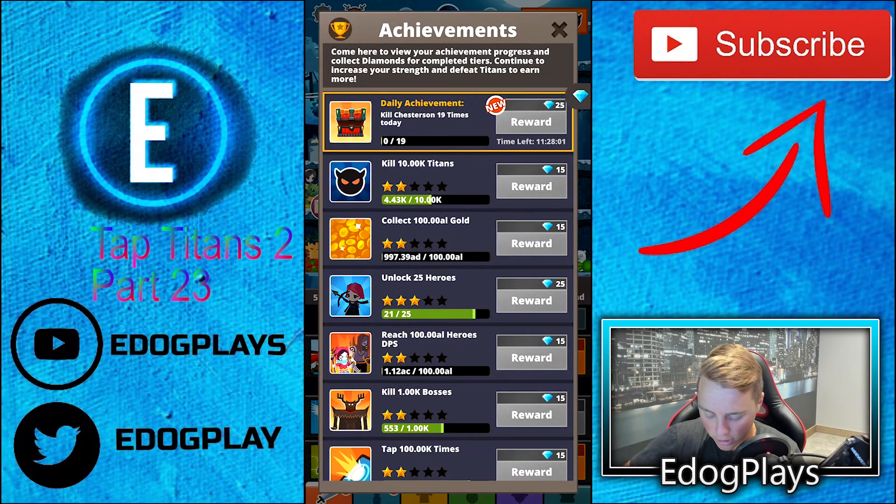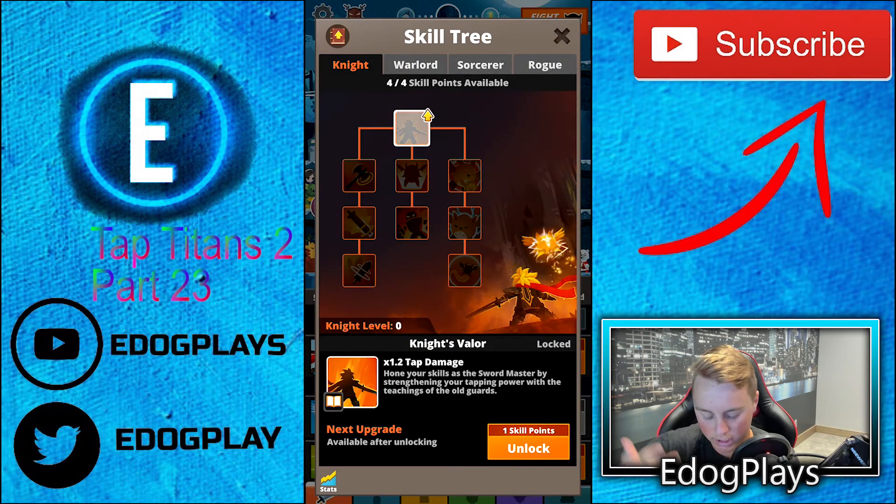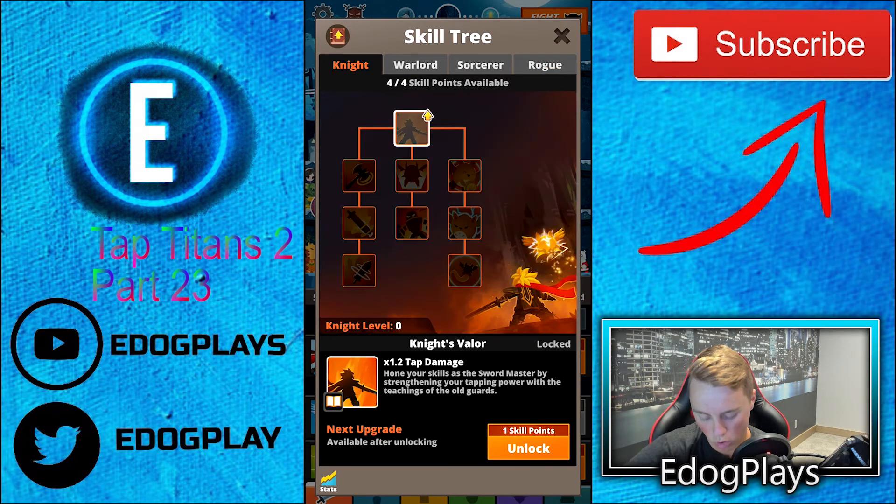Let's go ahead and look at our achievements and collect some of these. We did spend 400 gems on a clan so we're only at 85. We don't have very many skill tree points since it's been reset. We have the Knight, Warlord, Sorcerer, and Rogue. Don't really remember what I had before, but let's go through this again.